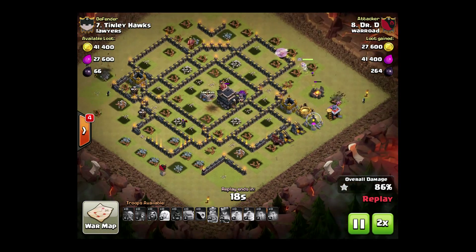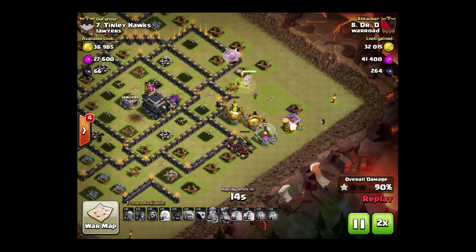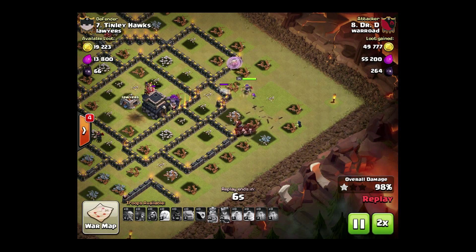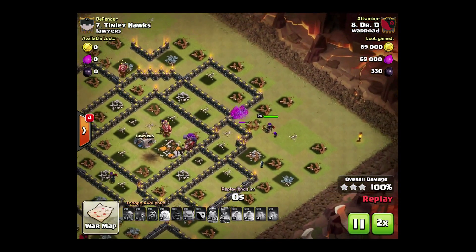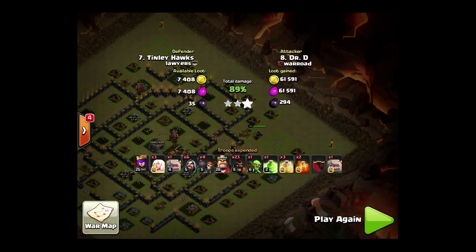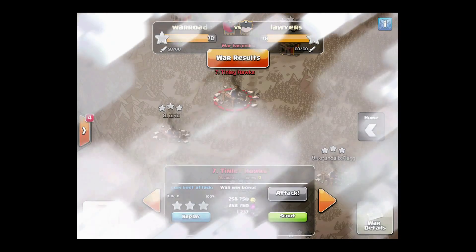A couple more defenses to take out — it's all about the cleanup here. We even got a level 6 Goblin new to Town Hall 9 coming in to help clean up a little bit. The Queen is rocking, cleanup Wizard on the right-hand side meeting up with those Hogs. Town Hall finally falls — three stars, very well done.